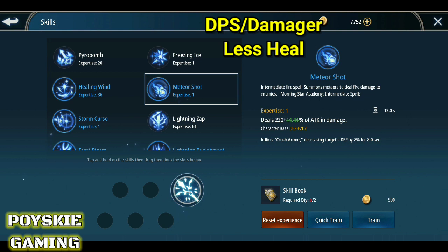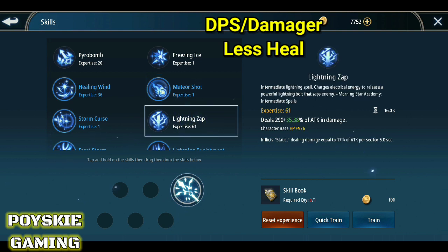Ang susunod naman is yung Lightning Zap. Dito naman sa Lightning Zap, ang tumataas dito is yung HP. Tapos, nag-i-inflict din siya ng static dun sa kalaban — nag-de-deal siya ng equal to 17% attack per second. Bali, parang DOT — damage over time — in 5 seconds.